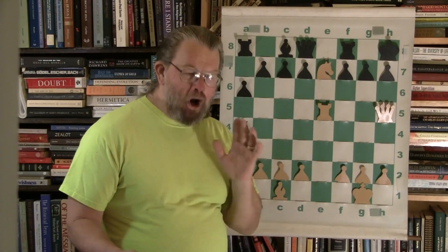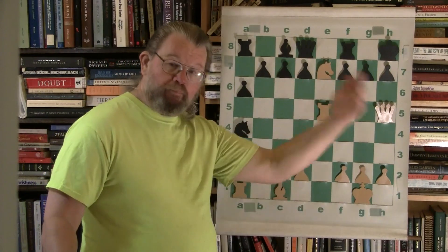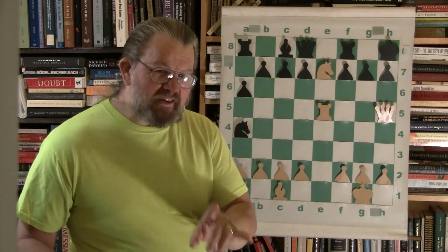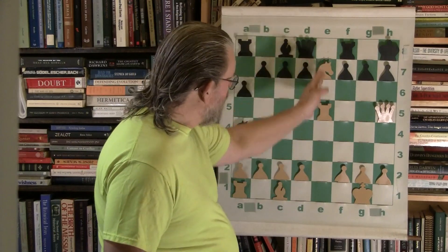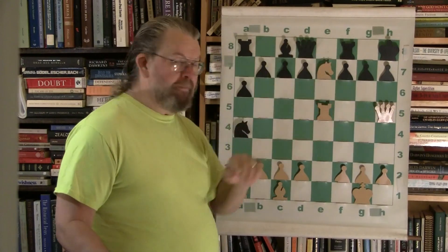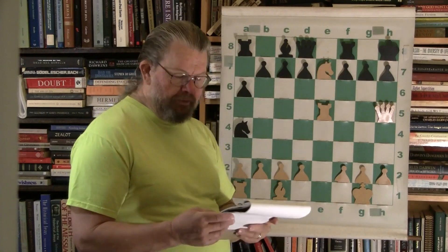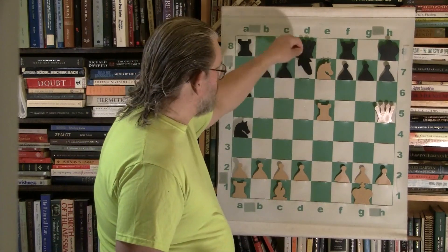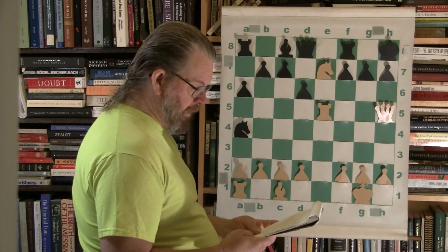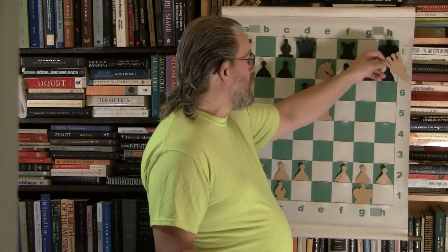Keep your eyes open for this kind of thing. Once again, with the coordination and internal logic — where is this happening? On that E file. The cooperation of the pieces is overwhelming, which makes this miniature so short. D6 — there's really precious little you can do, but you must. And now, there you go — blam.